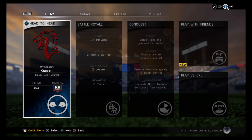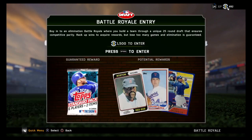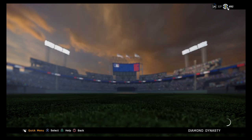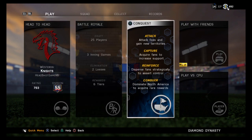A few things I do like — Battle Royale. If you guys don't know what it is, it's kind of like Draft Champions in Madden 16, where you draft a team. One thing I don't like is that you have to pay 1,500 stubs to enter. I understand why, because of the things you could win, like a Nolan Ryan, Luis Tiant, or Alex Rodriguez. But I wish the entry fee would be a little bit lower. I haven't done Conquest yet, so I can't really say anything about that.